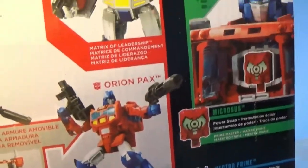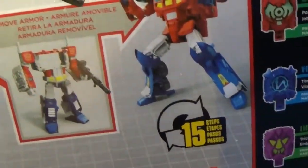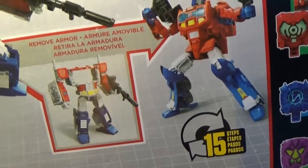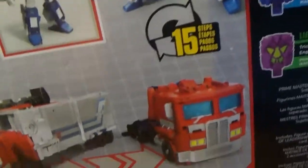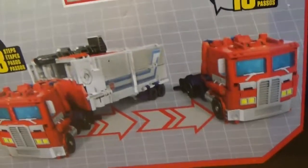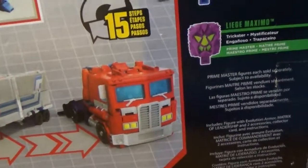You've got the Matrix of Leadership — it shows it opens just like in the G1 cartoons. You remove the armor to become Orion Pax, but essentially you can just fold up the legs for Optimus. The reason I got this is it's G1 accurate with the trailer and all that stuff. There are 33 steps for the action in vehicle mode and 15 steps for Orion Pax. That's gonna be it for the actual box.